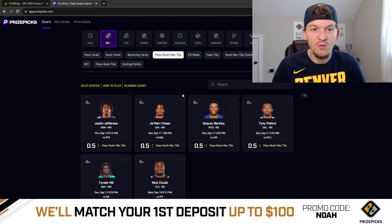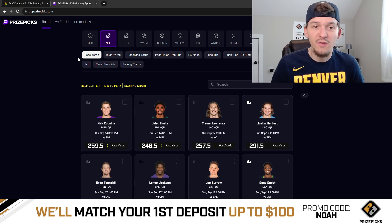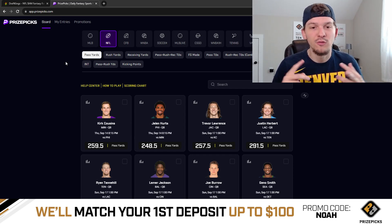For NFL, they also offer a ton of other sports like college football, WNBA, soccer, and MLB. They do discounted projections all throughout the week. I'm recording this on Tuesday, so it's Taco Tuesday on PrizePix and they have some discounts available. It's a really fun site to use. Use promo code NOAH and you'll get your first deposit matched up to $100. I also provide PrizePix plays for free on this YouTube channel — usually a PrizePix video for every primetime game, Thursday Night Football, Monday Night Football, and a video for the full Sunday slate.